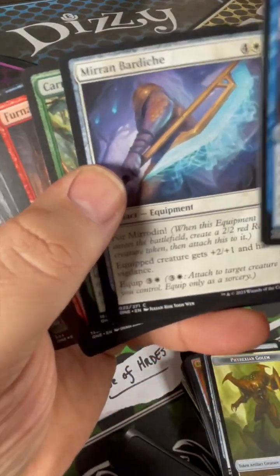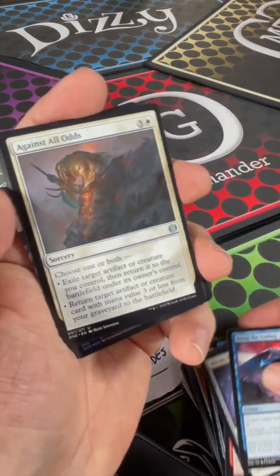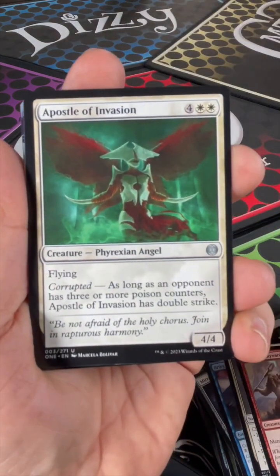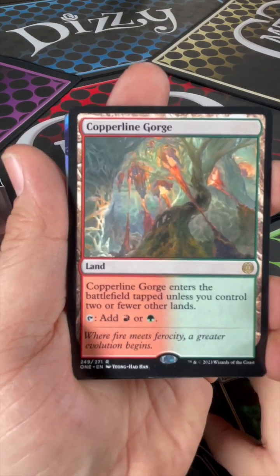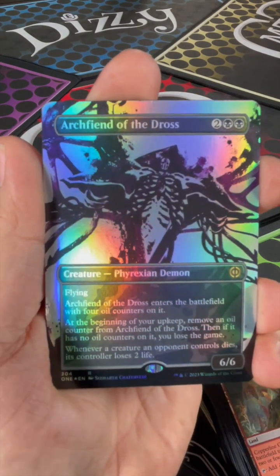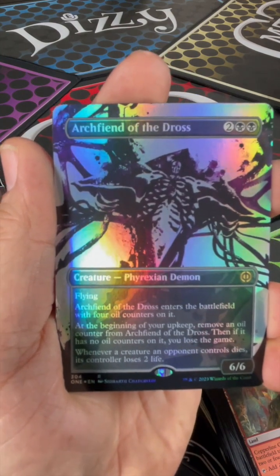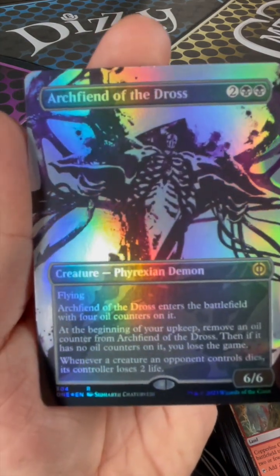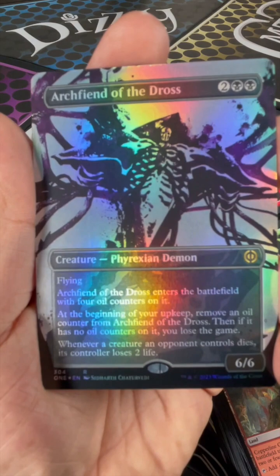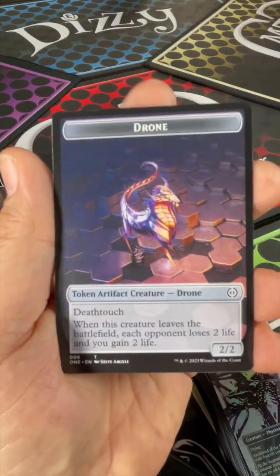We got two more after this one. All the commons are seen multiples of. Against All Odds. Resistance Skyward. Apostle of Invasion. Copper Lion Gorge. Arch Fiend of the Dross — for two colors and two black, Phyrexian Demon, flying. Arch Fiend of the Dross enters the battlefield with four oil counters on it. At the beginning of your upkeep, remove an oil counter. Then, if it has no oil counters on it, you lose the game. It's a little drastic. Whenever a creature an opponent controls dies, its controller loses two life. I'll lose the game for that. Basic lands and a drone token.